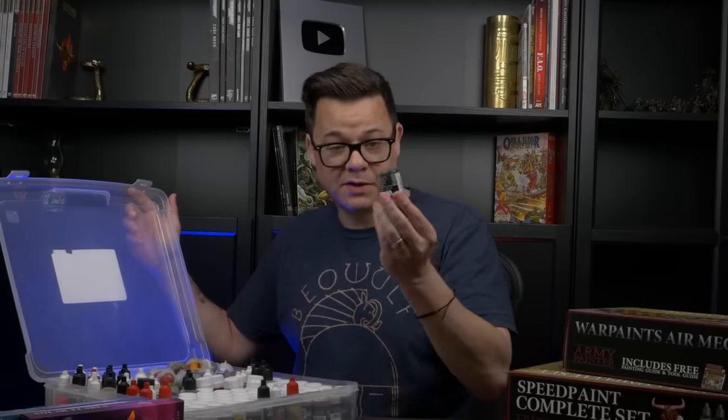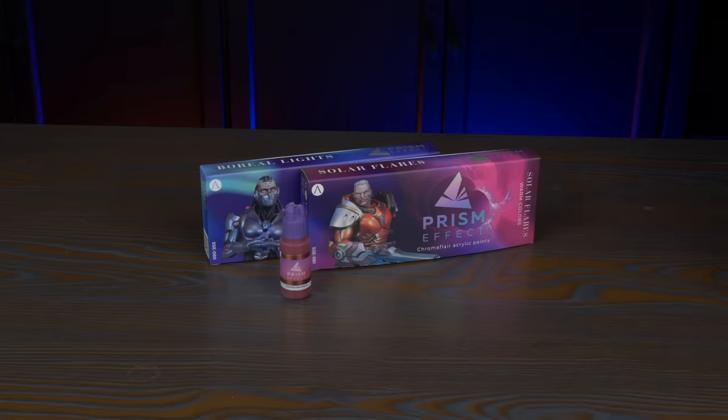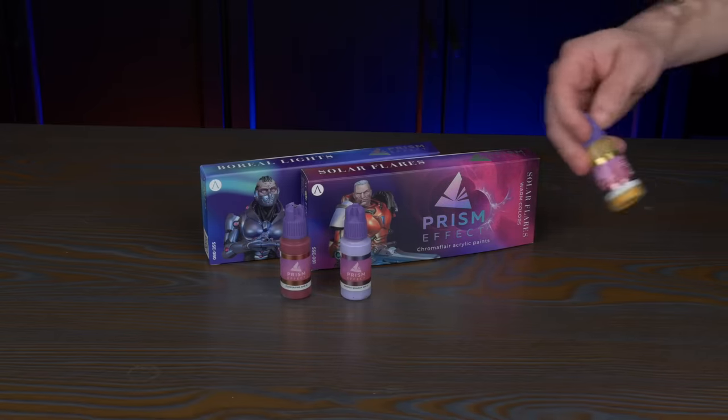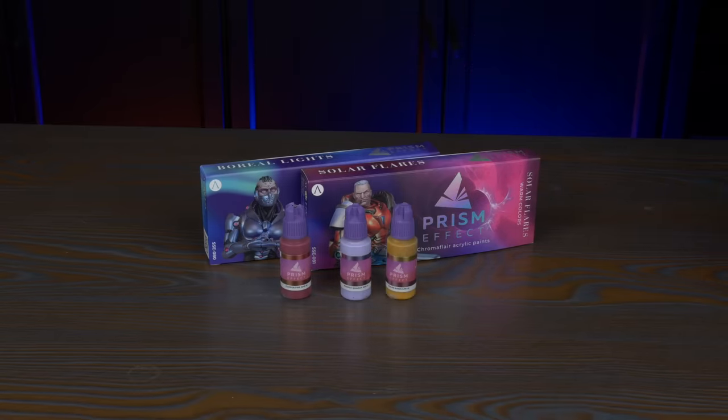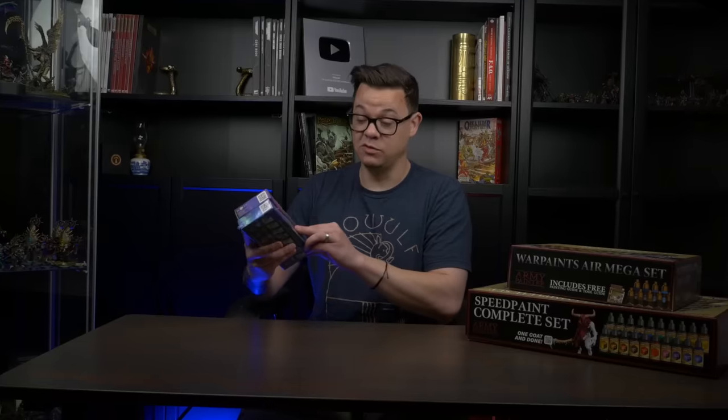Also in here are the Vallejo model washes in these big bottles. I bought these a number of years ago, and their consistency is that of Hershey's chocolate syrup. Don't buy this. A couple here that a friend had sent me — color-shifting paints. If you like color-shifting paints or you want some cool effect on a small area of your model, these ones seem to work pretty well. I would strongly encourage you to use them through an airbrush, if at all possible, because they suck to do 17 layers by brush to actually get the effect.